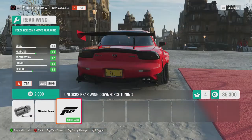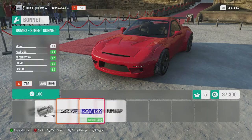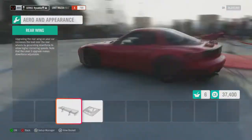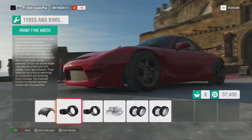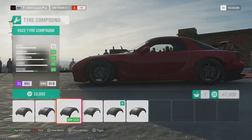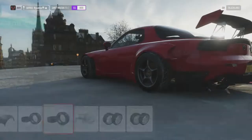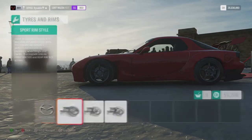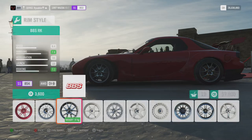We need to reduce the weight. Unfortunately we can't put a front bumper on it, which will affect the speed ratio slightly. Good race tyres — we want to make them wider for better grip. And weight reduction on those as well.